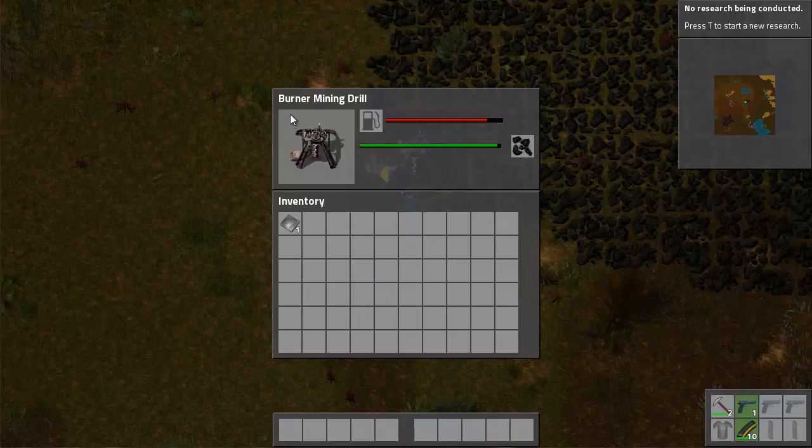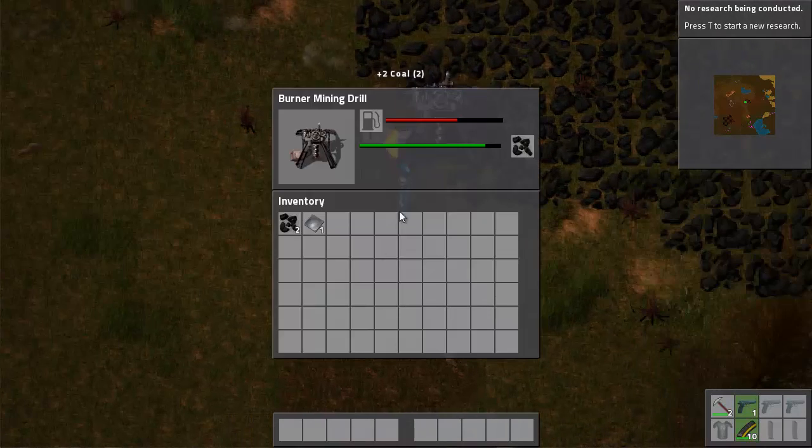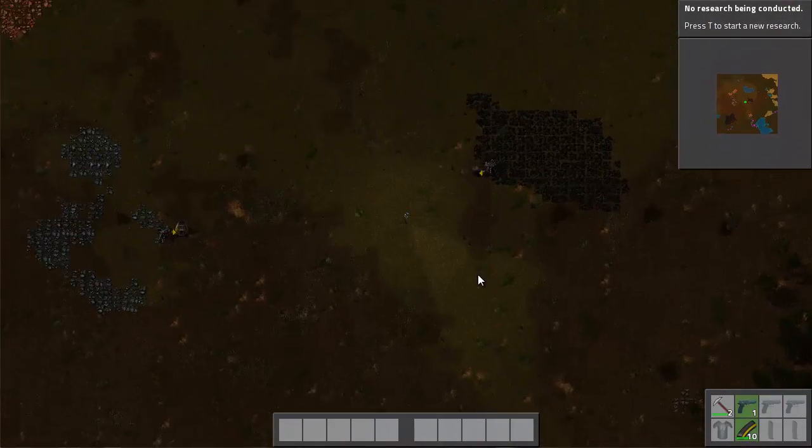Using coal to get coal — but you get six pieces of coal for every one piece. If I let this sit until it's empty, it's about six pieces. A little bit more coal in there, and that's going to keep me going for a little while.